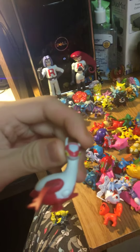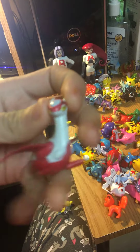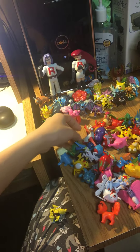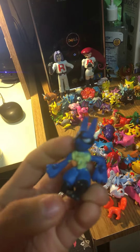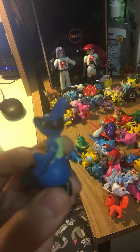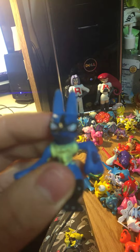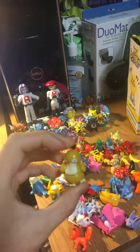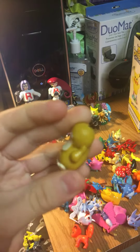Corsola looks extremely weird. We got Lucario — missing his tail, painted wrong, and an off face. We got a Psyduck who looks like a potato, and he can't even stand at all.